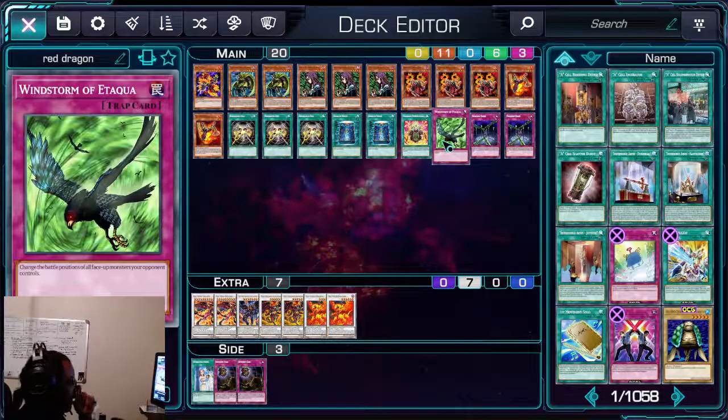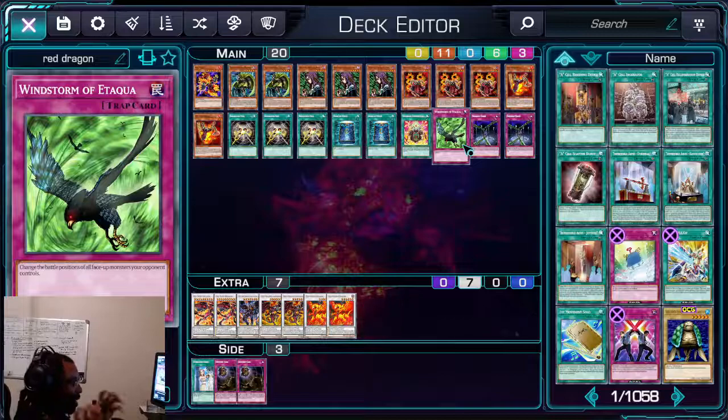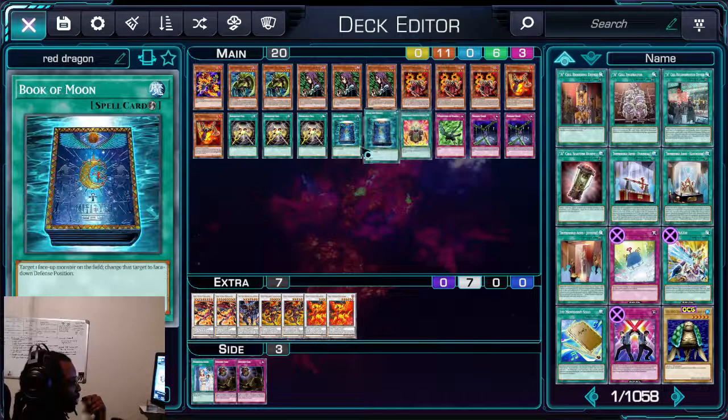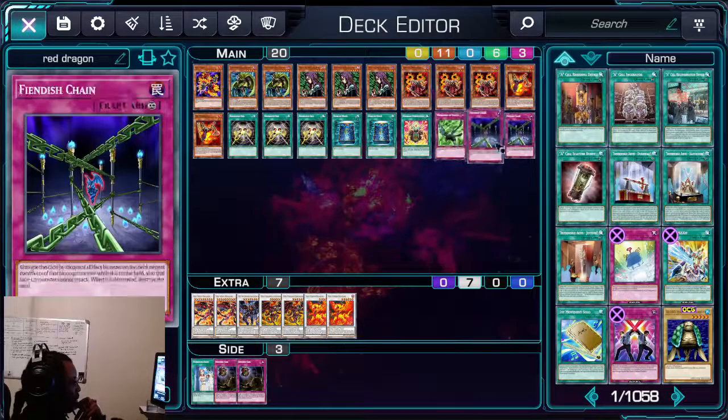We have two Fiendish Chain. I was thinking about running it at three and taking out Windstorm. I was thinking from a Harpies standpoint since that's the top deck right now — you really want to negate those slashes, flip monsters down, then proceed with your play, activate Resonant Destruction, and pop cards on the field. That's my choice of traps for this deck.